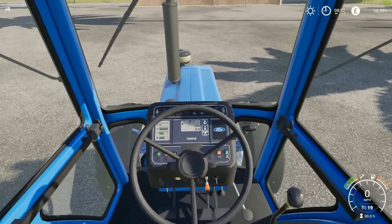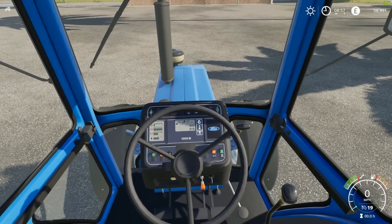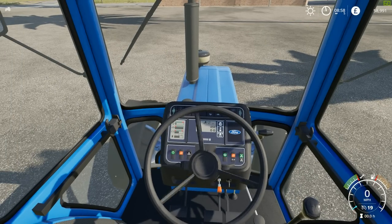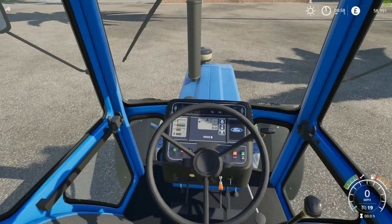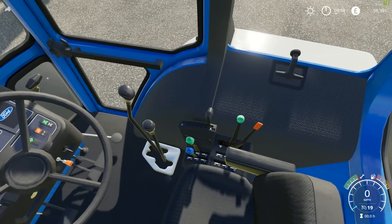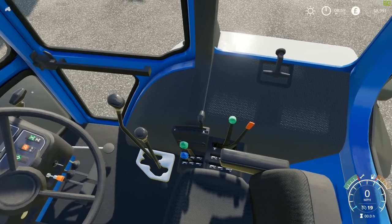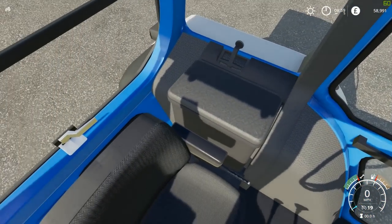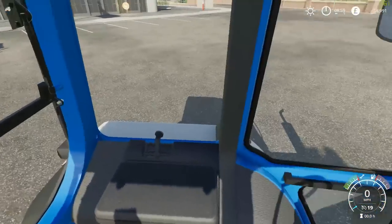Don't quote me on this, but I believe they made one with an analog dash as well — that could be a different model I'm thinking of, but this is the digital version. We've got our speedometer and RPMs. Taking a look around, we've got some levers — this is a manual tractor of course. We've got our hand throttle, three-point linkage controls, PTO control, and a nice little storage box. Nice attention to detail on this.